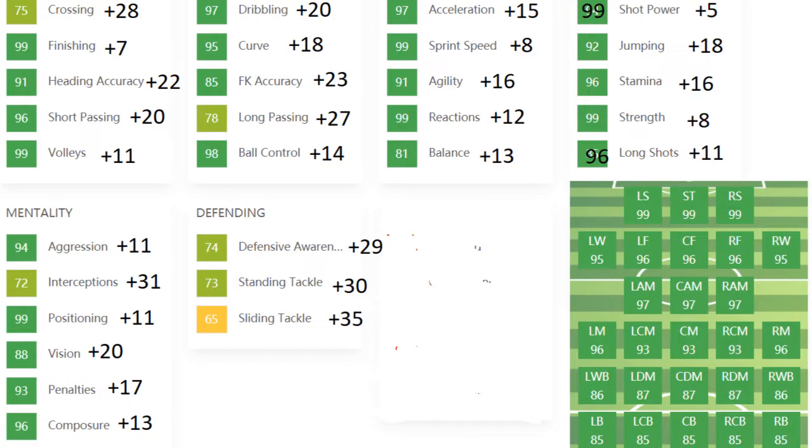On the calculator: obviously 99 as a striker, 96 as a center forward — though considering I kind of messed up long shots and shot power, he might be higher in a few of those. 95 as a winger, 97 as a CAM, 93 as a center mid, 96 as a right mid and left mid, 86 as a wing back, 87 as a CDM, 85 as a center back, 85 as a full back.